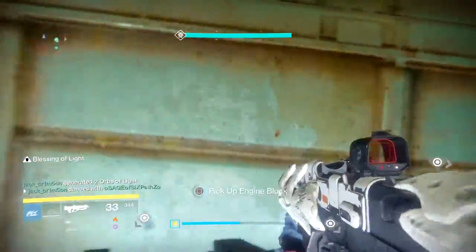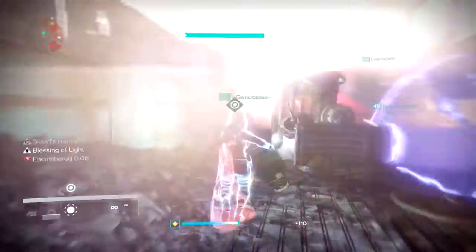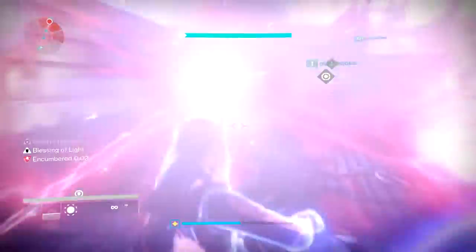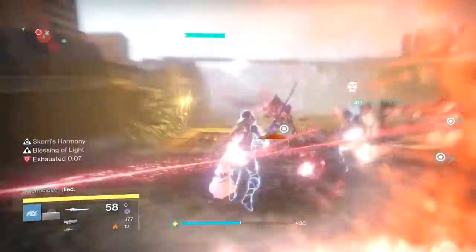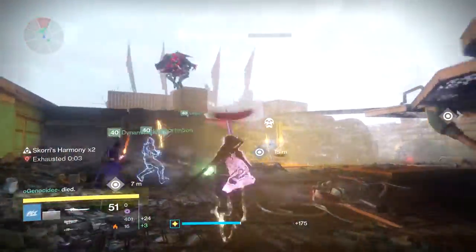Weapons setup: have a Sniper ready for the turrets and walker, and have a Machine Gun, Rocket Launcher, or Exotic Sword for adds. My weapon of choice is Dark Drinker. The objective is that you and your fire team must invade the siege engine and retrieve the parts from the skip and bring it back to the engine in order to repair it so that you can proceed to the next mission.